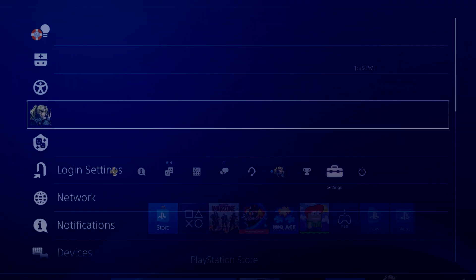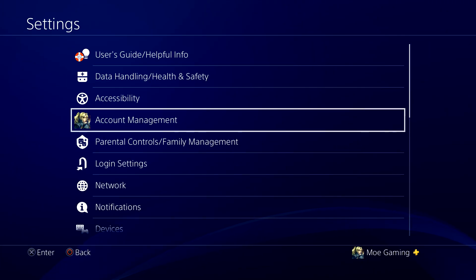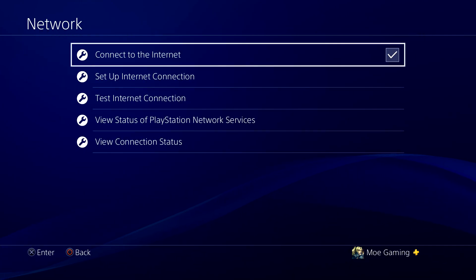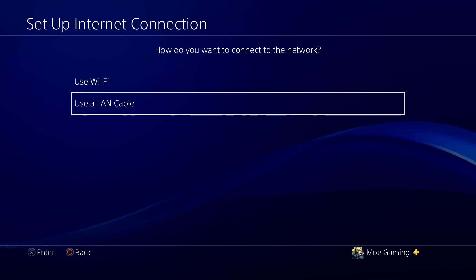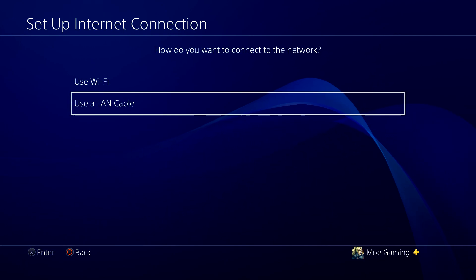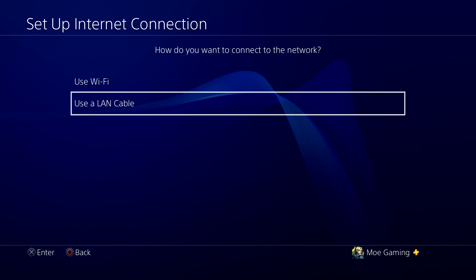There are two quick fixes for this. The first one is you can go to your PlayStation 4 itself, go to the network settings and do 'Set Up Internet Connection.' If you can preferably move away from Wi-Fi to LAN, that would be significantly preferable — this will most likely fix the issue more than the other methods.